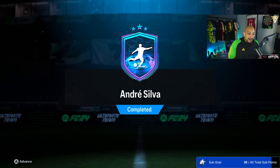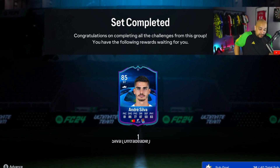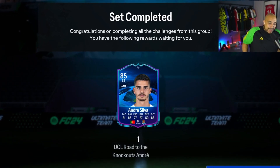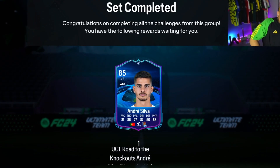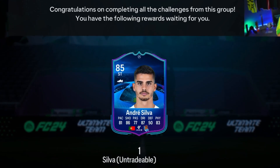EA have released Road to the Knockout Andre Silva as an SBC — we've completed him, let's go take a look at the face card stats. Pretty decent. He's now in the Spanish league having moved from Leipzig. It's 81 pace, 86 shooting, 77 passing, 87 dribbling, 50 defense, and 83 physical.